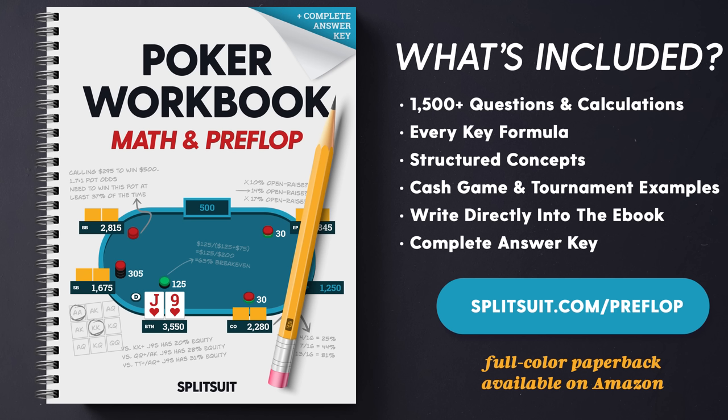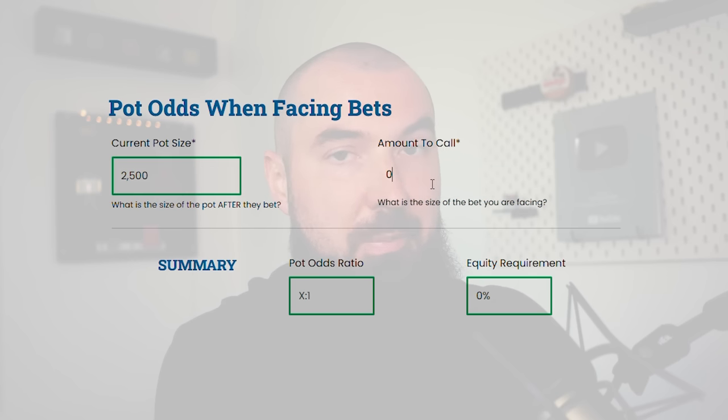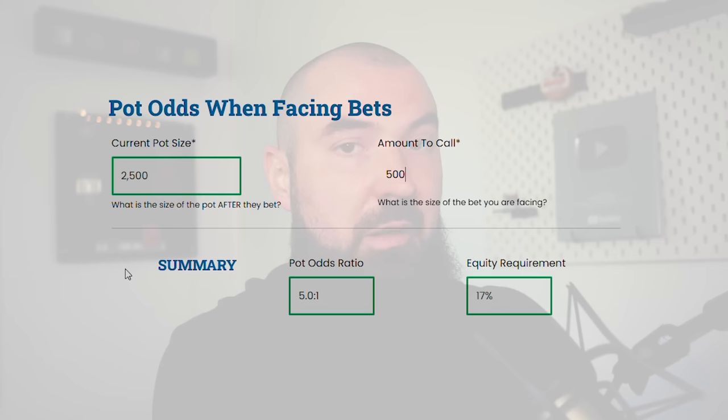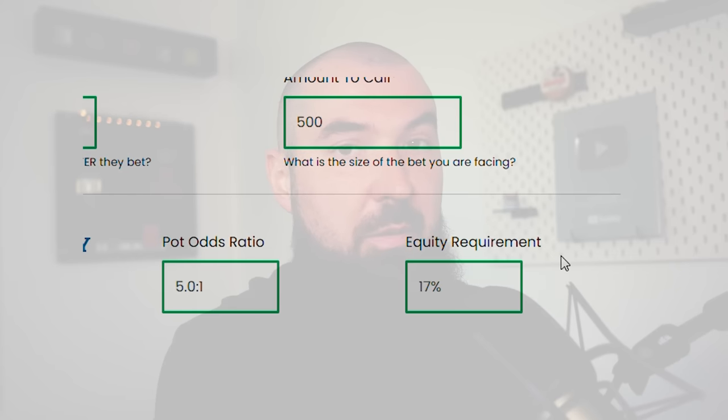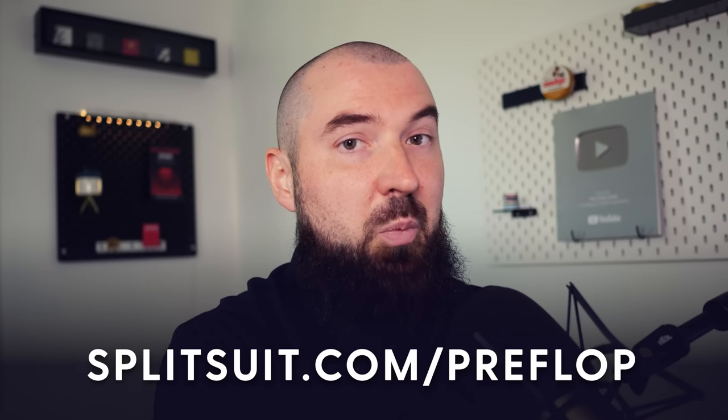If you're interested in working on the math without having to figure it out in real time at the tables, check out my preflop and math workbook. It runs you through all the formulas you need, tons of practice, and really lays out your off-table study. It will help you quickly make calculations in real time so you can spend more brainpower figuring out who your opponents are and how to exploit them. Go to splitsuit.com/preflop to learn more and pick up your copy.